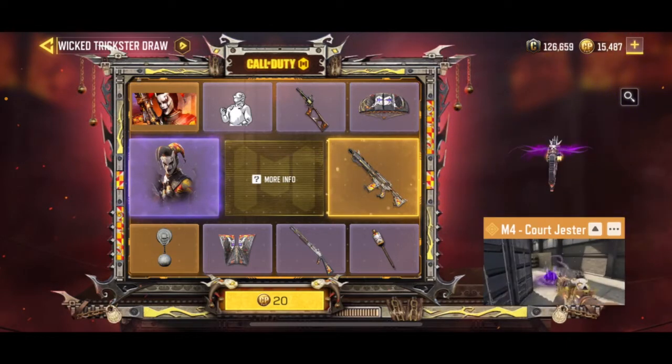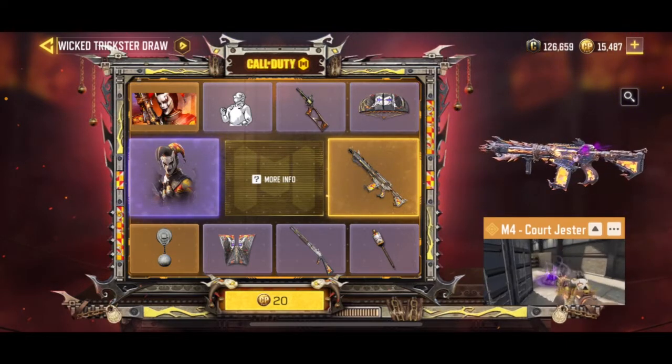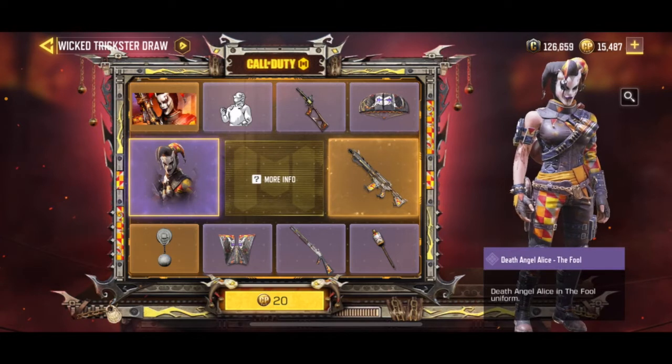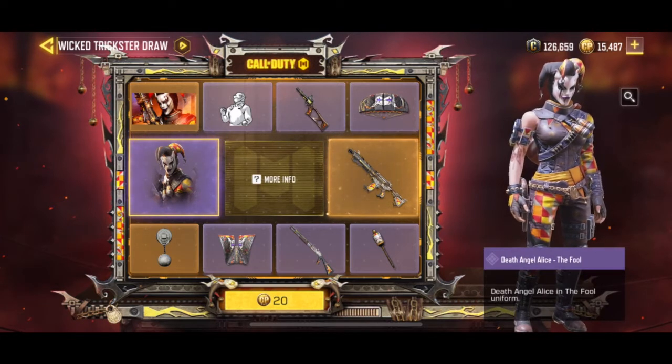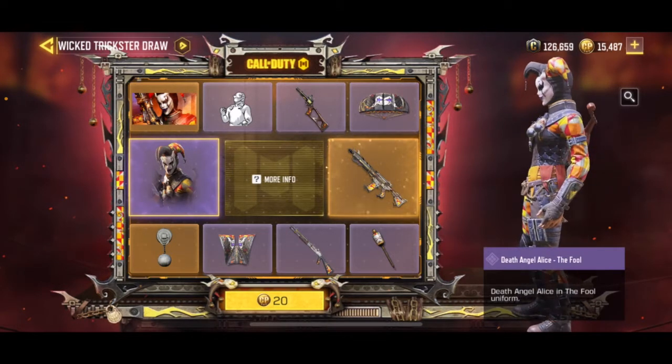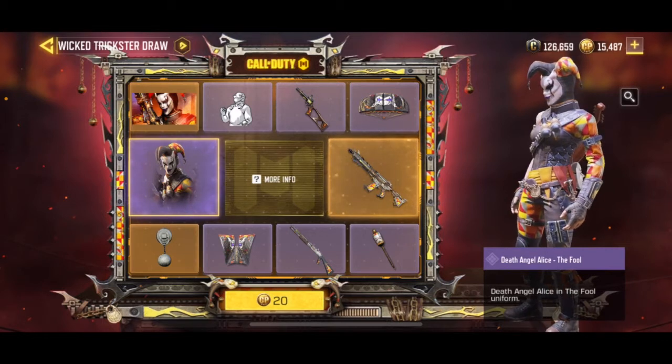Okay, mga Lods. This is our Wicked Trickster draw where we will see the star here, Death Angel Alice — the Fool, or Harley Quinn. So let's start the ball rolling. We'll see how many card points we can use or spend here.